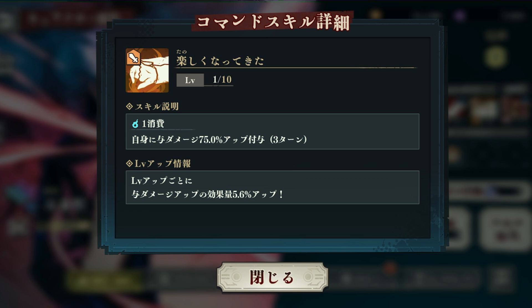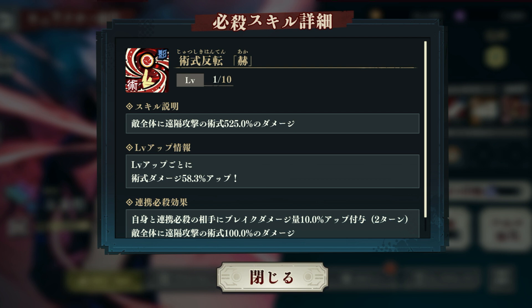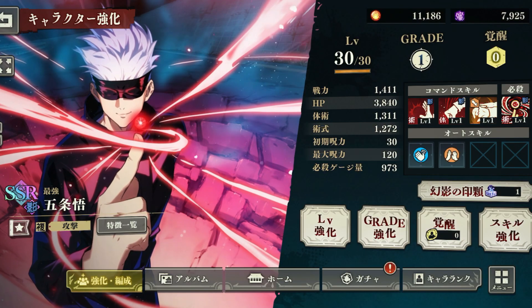This right here would be like his Domain Expansion — it's the red special skill called 'Magic Formula.' The skill description: it deals 500.0 ranged attack damage to all enemies. Each level-up increases spell damage by 58.3%. Special combo effect: increases break damage by 10.0 to self and opponents with linked special attack for 2 turns, and deals 100 ranged attack damage to all enemies. That's Gojo right there.